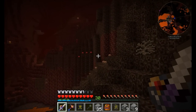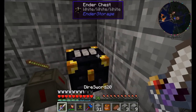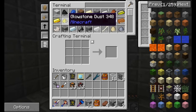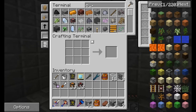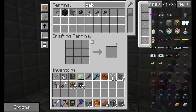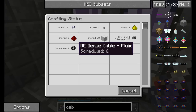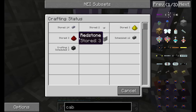Back now with a decent amount of resources. I actually dropped some into the AE system remotely using my ender pouch, so we've got a good amount of glowstone. Let's get to making some dense cables — we'll start with about 10. One point worth noting: there are multiple steps involved in crafting these. First we craft the quartz fiber, then the fluix cable, then the covered cable, then the dense cable.